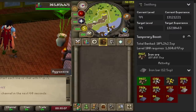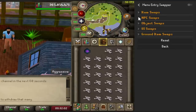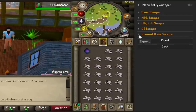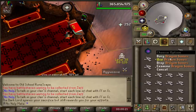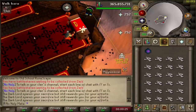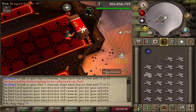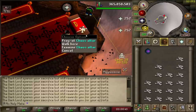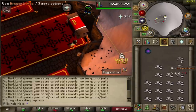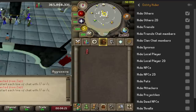The next plugin is called Menu Entry Swapper, and there's a ton of customization you can do with it. I'll quickly show you how I used it for training prayer in the Wilderness. To bury bones fast, normally you'd have to right-click and select 'Use' which takes a long time. With Menu Entry Swapper, you can just left-click each bone because it swaps the 'Bury' and 'Use' options. Without this plugin, getting 99 Prayer would have been so much more difficult — and if someone starts attacking you, you can spam through the bones as quickly as possible.